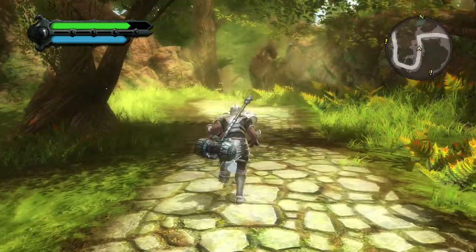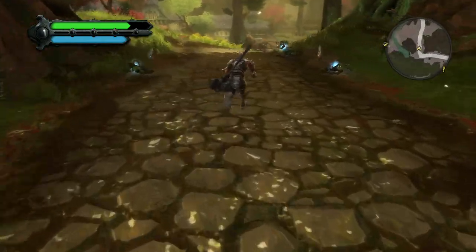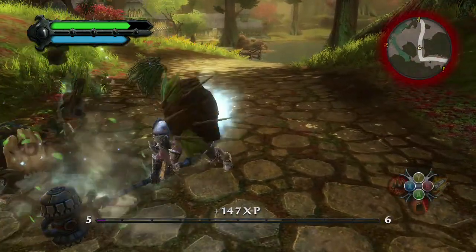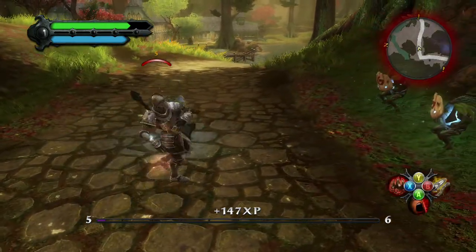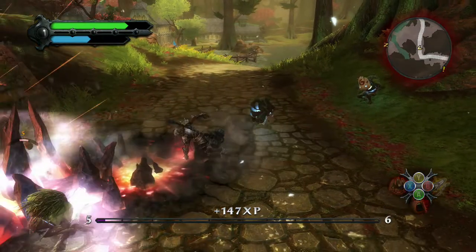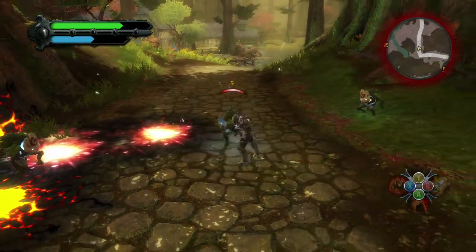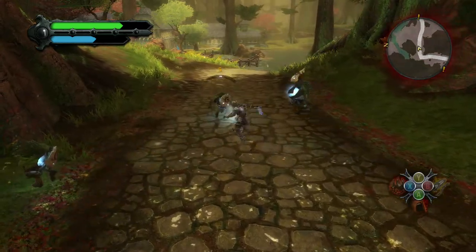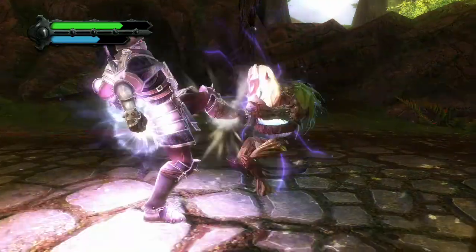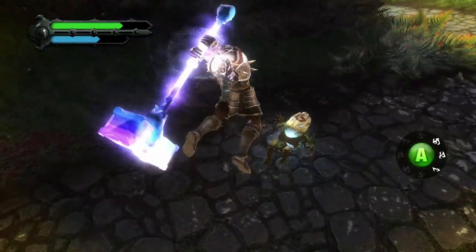Now we've fast-forwarded to the Daylintarth region, your first introduction to the outside world of Reckoning. It's a peaceful place, a relatively safe start to your hero's journey. You now have both primary and secondary weapons equipped, and even as a melee fighter you'll unleash powerful battle magic on your enemies. Sometimes you're rewarded with opportunities to dispatch enemies with a special fate shift kill. Building up enough fate energy allows you to perform even more powerful attacks.